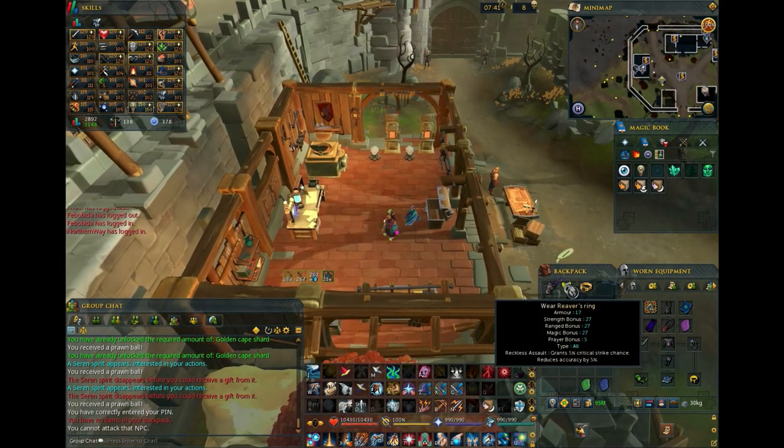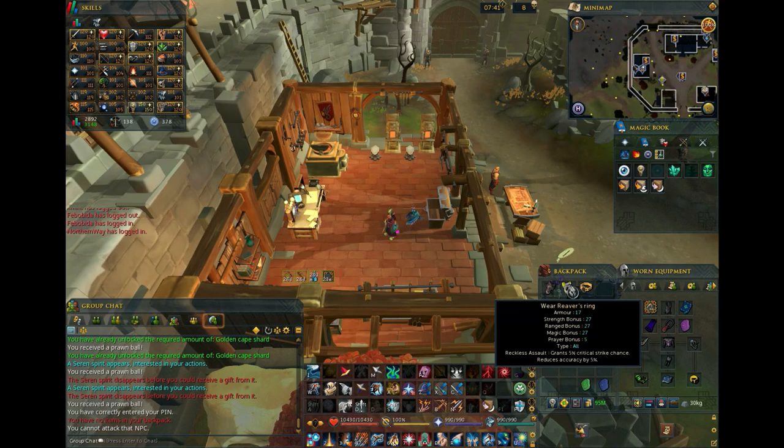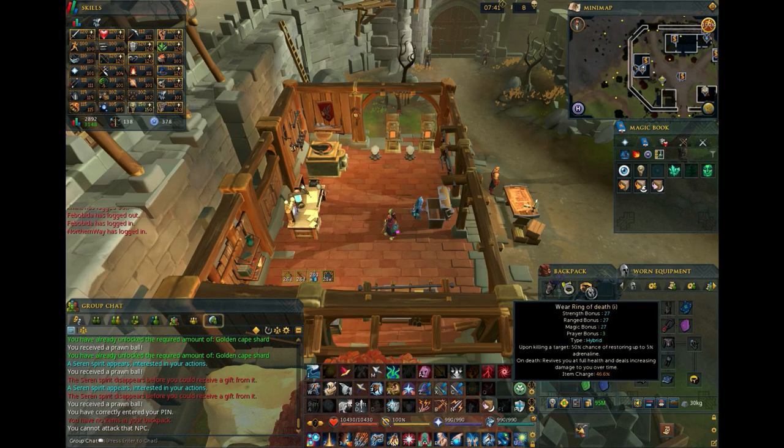Currently, no Necromancy-focused jewelry has been announced, so make sure you have a Reaver's Ring or Ring of Death handy. Necromancy cannot splash, and at least at the preview event, your Summoned Spirits can crit. So Reaver's Ring is most likely going to be very powerful, at least once you get to the Tier 90 main hand, to still have a decent hit chance.